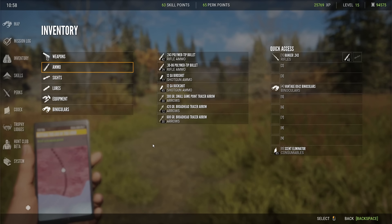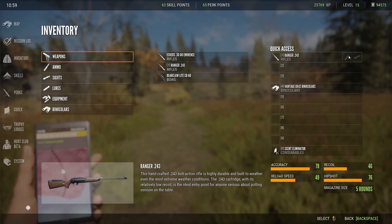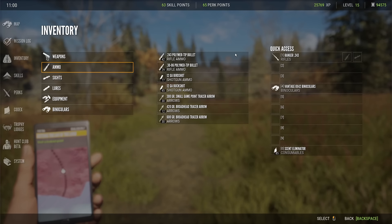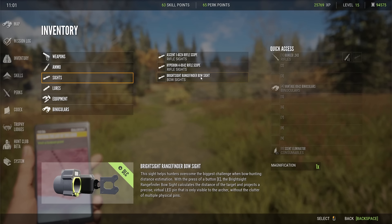So we have the Ranger 243 over here — I'm going to show you how to load this up. When you start off, if the weapon no longer has ammo or a scope, you're going to need to take ammo. You should be able to look and determine what your ammo is; if not, scroll over everything — your ammo box will start to glow with an outline when you get to a compatible type. Same goes for sights. Those two sights are compatible, but the Bright Sight Ranger Bow Sight Rangefinder Bow Sight is not compatible. I'm going to start with the basic sight, which I think is what they start you with as well.